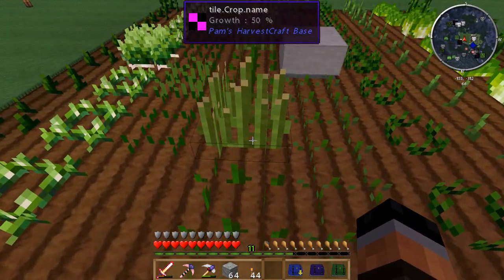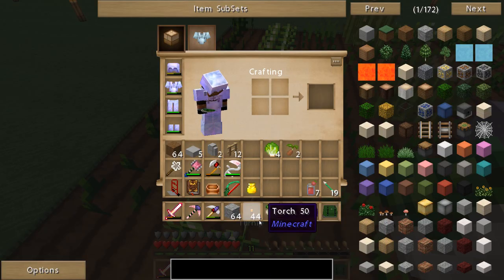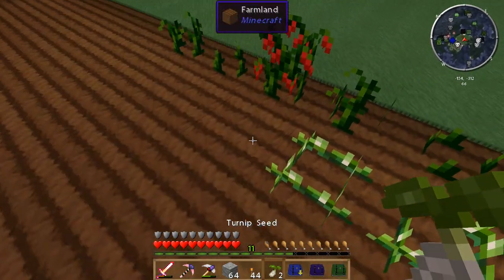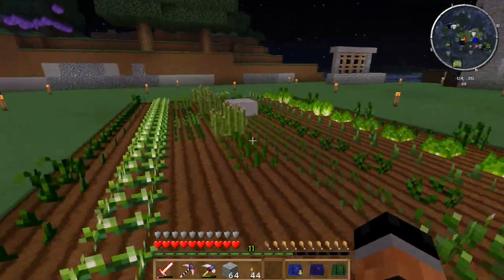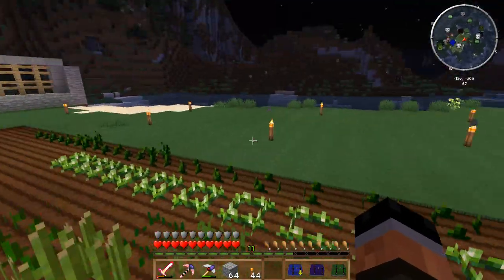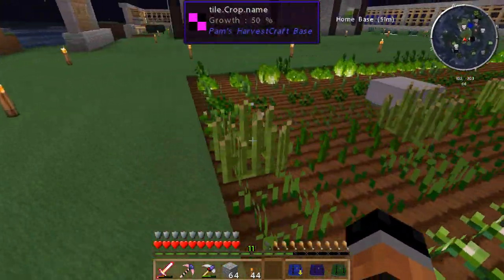What do we have here? I believe these are turnips - yep, and definitely need some more of those. And I believe these are beans - yeah, there we go. Plant those as well. I'm gonna keep working on trying to get this farm all the way down to the other end planted with rows of what we have here so far.